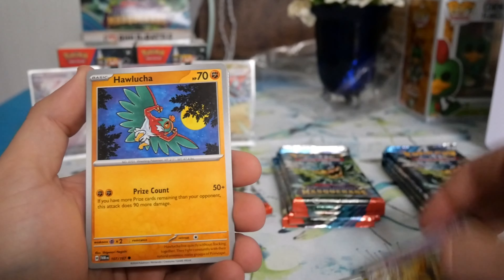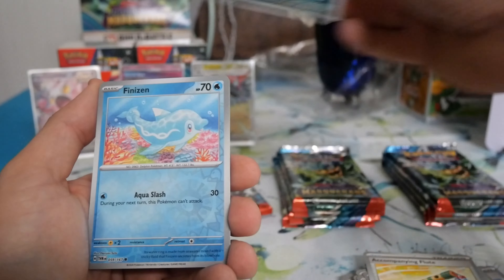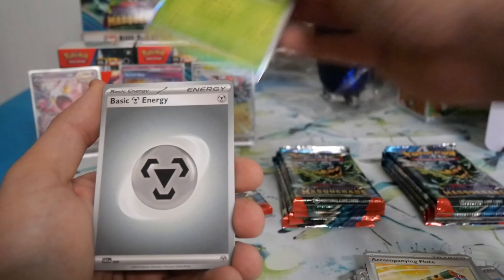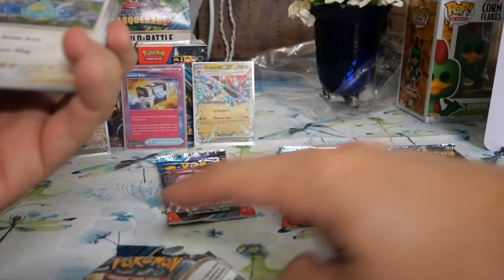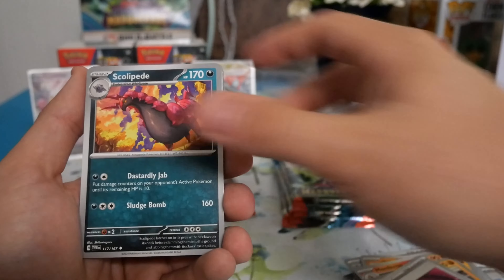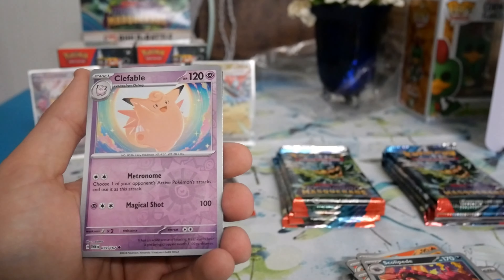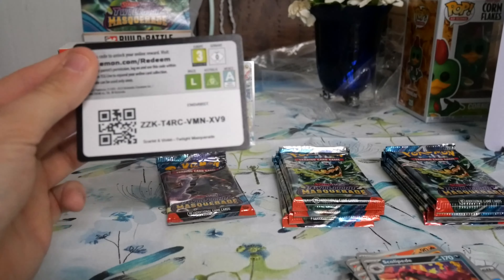We got Cadabra, Helucha — that's a new one I think — Venipede, Scolipede, Belly Bolt, Scolipede Reverse, Finizen, Sinistra. Then the Sinistra pack: Ducklett, Emolga, Growlithe, Probopass, Loveball, Scolipede, Ariados, Clefable, Chandelure — with a free code for y'all.